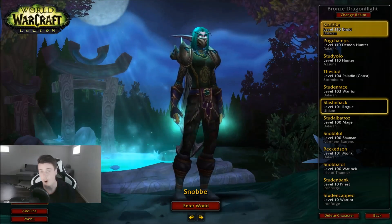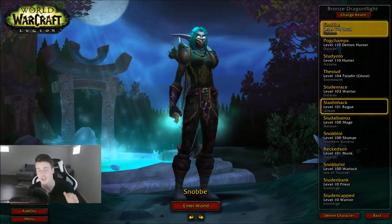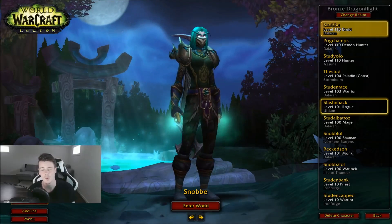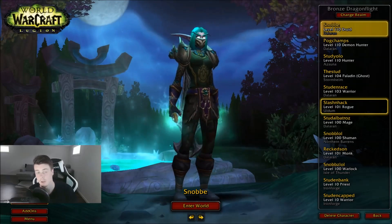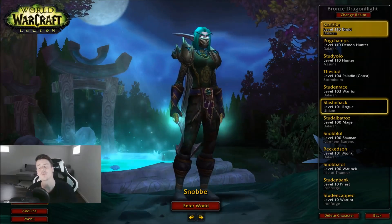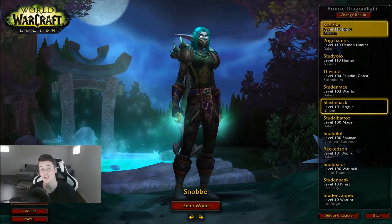Let's say we farm copper ore, right? Copper ore is really good, everyone is doing it, so the gold per hour goes down. Then after a couple of months — sometimes weeks — nobody else is farming it because the gold per hour is just not good enough. But demand is still around, so therefore the gold per hour is good again. So it's always changing, but the really, extremely good steady gold farms right now —